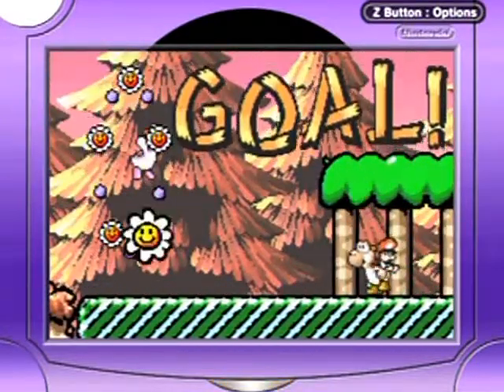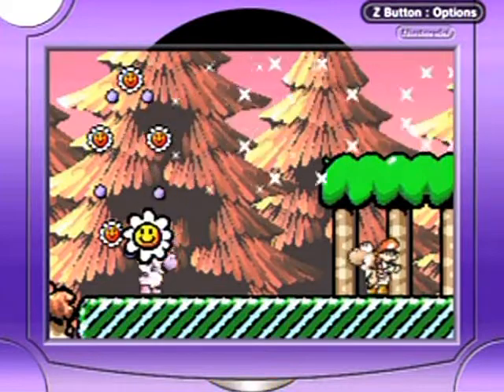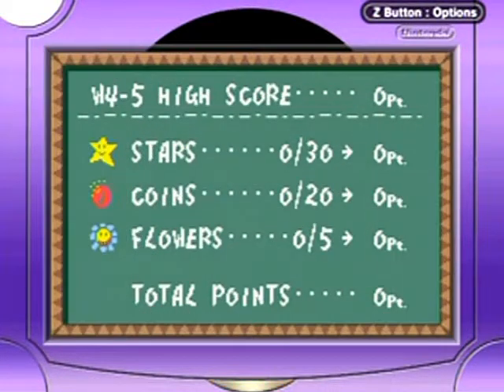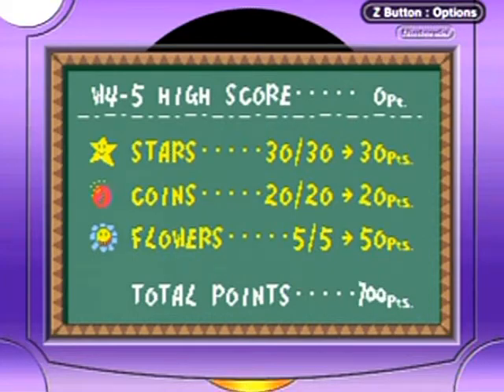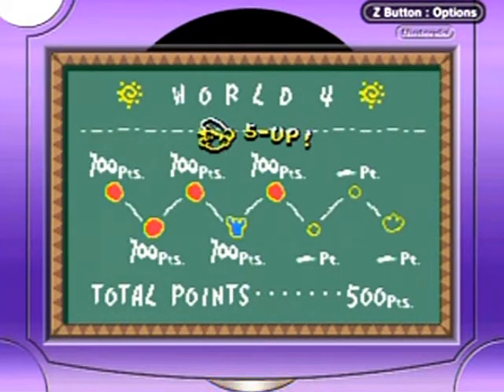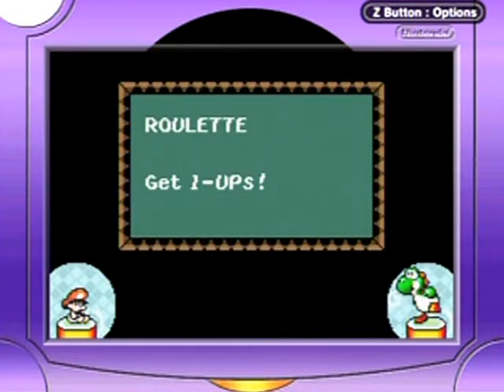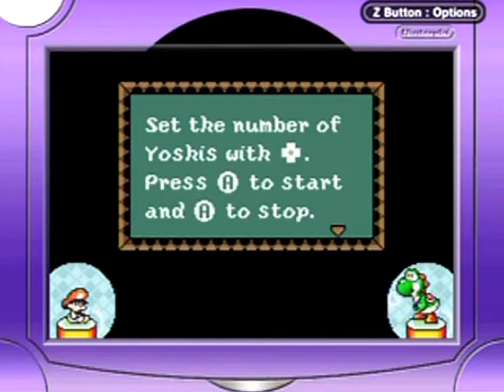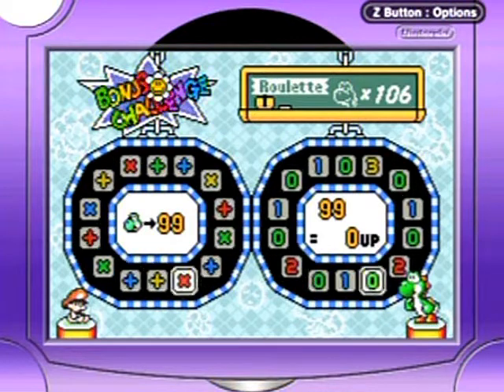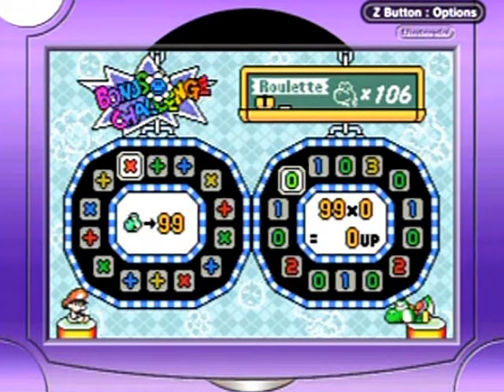100% complete! We get a bonus game. I don't even know if you could call the bonus challenges challenges when some of them are luck based — if you get one that is luck based, it's not really a challenge so much as playing roulette. Since I've got a massive amount of lives, we're playing for 99 — let's see what we can get. Can I get a times two? That would be exciting — oh, I lost 99 lives. Oh well, nothing of value was lost.